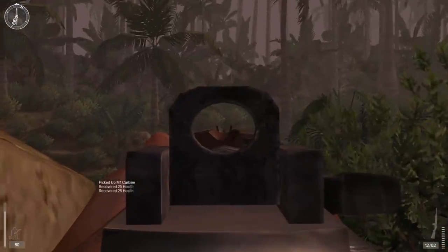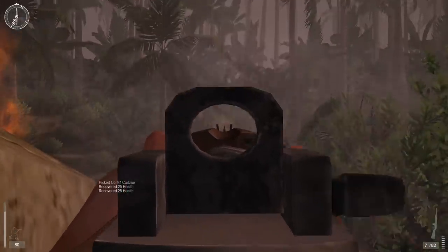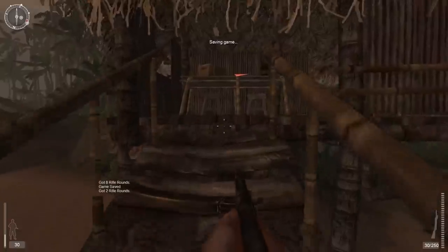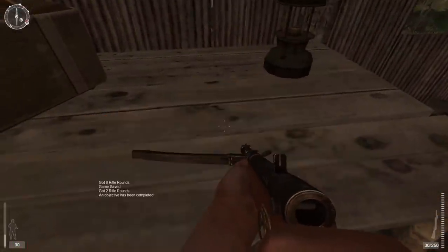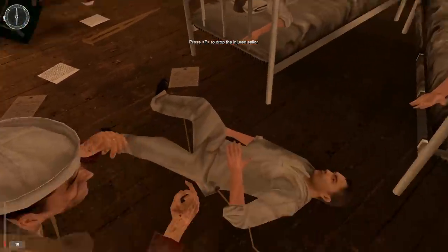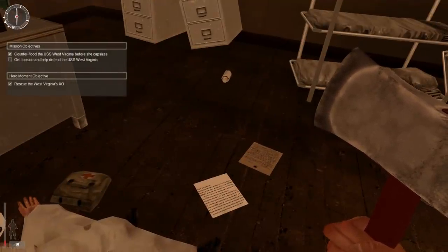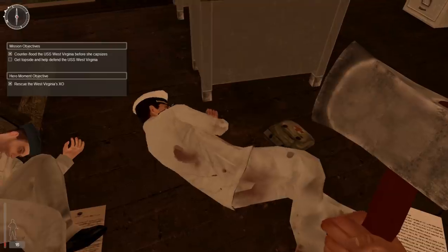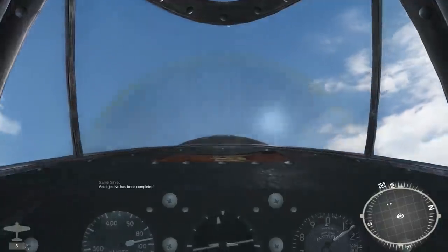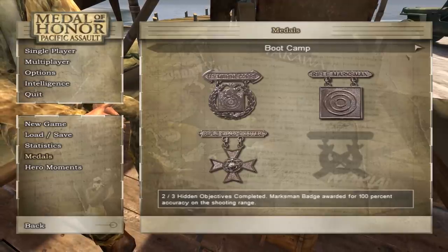You will be completing typical objectives you've probably experienced in other shooters. You'll plant explosives, secure locations, defend areas, eliminate enemy patrols, and rescue NPCs. There are hidden optional objectives you can complete, like retrieving documents, and they will require some exploration to find. Then there's the hero moments, which are also optional objectives. These include things like rescuing specific NPCs, shooting down a Japanese plane chasing one of your buddies, eliminating a Japanese anti-aircraft crew before they shoot down a plane, and other heroic things. You'll earn medals by completing objectives, including hidden objectives, so they do offer a form of replay value.